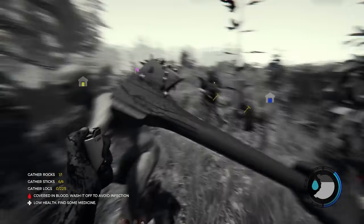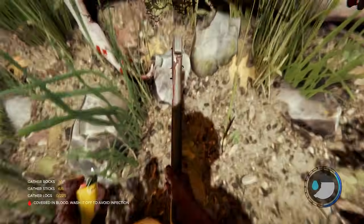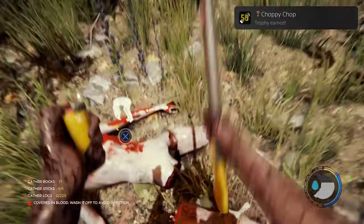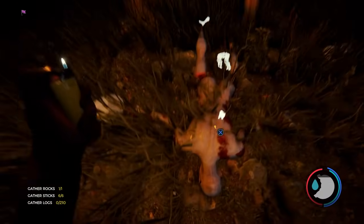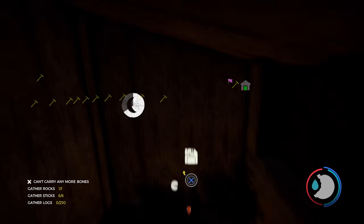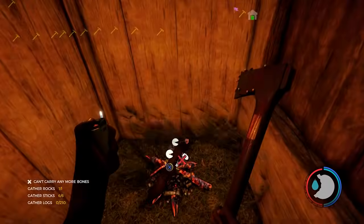The next trophy we went for was Choppy Chop, requiring you to chop off 50 body parts — another trophy that had to be done in a single sitting. With the base practically complete and daily swarms of enemies attacking, it wasn't too hard to achieve. I should have combined this with Major Cannibalism, which requires eating 12 arms and 12 legs, but I kept them separate to track progress. After eliminating more mutants and eating their limbs for dinner, that trophy eventually popped too.